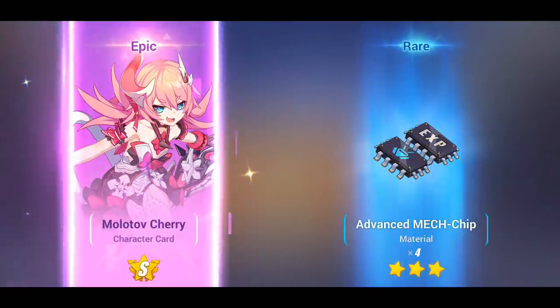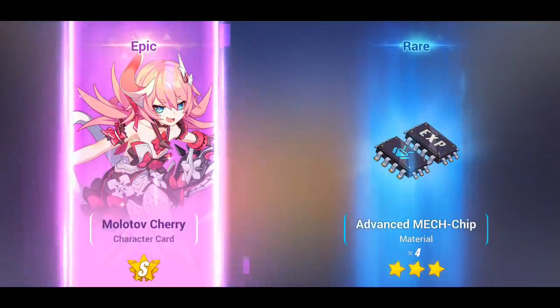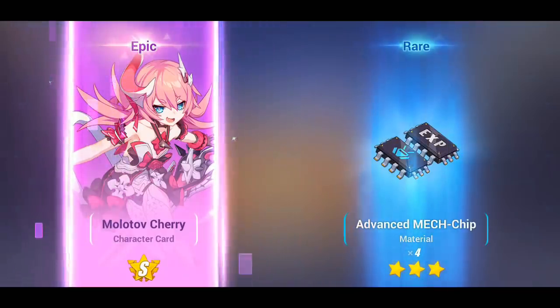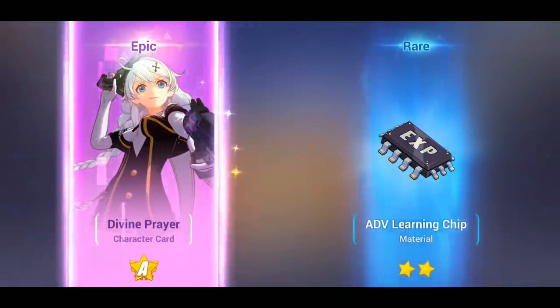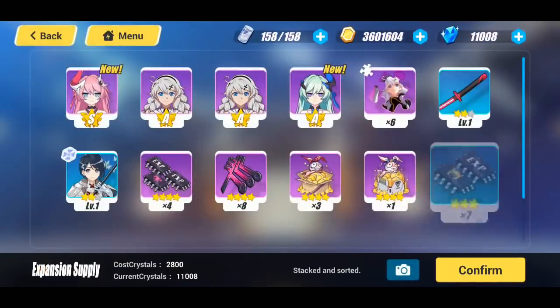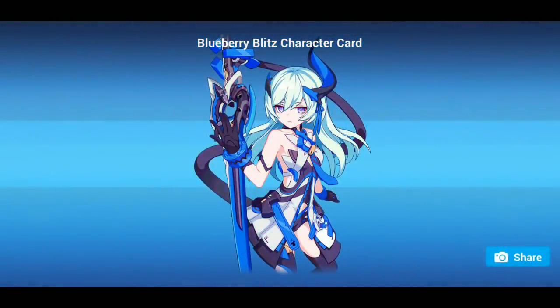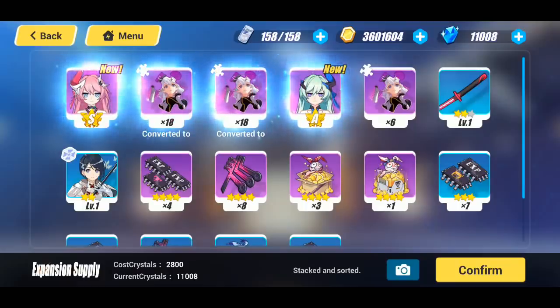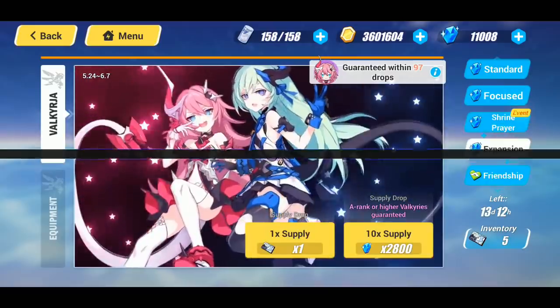We got three character cards and we got Maltov Cherry — and Rosalia herself! That is hype! This could not have gone any better. We got both Rosalia and Lilia! What is going on? That is four character cards in one multi — that is insane! Holy smokes, look at that! The twins are treating me right. Let me screenshot that, because that's amazing. We got Blueberry Blitz and Maltov Cherry.